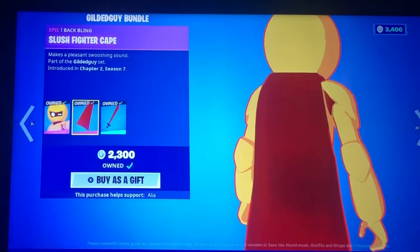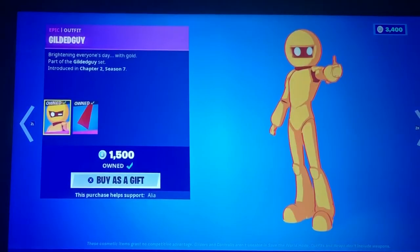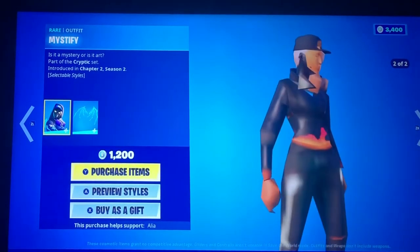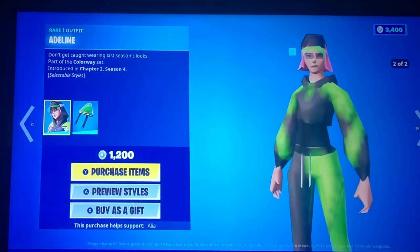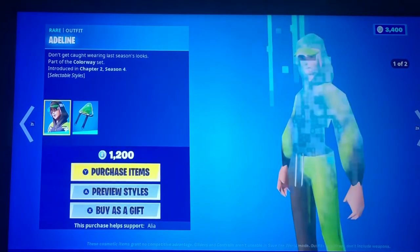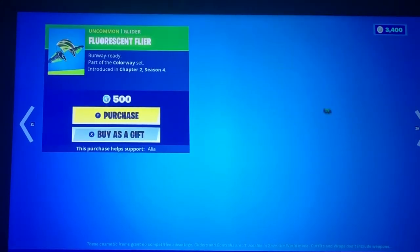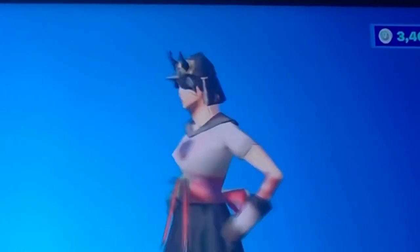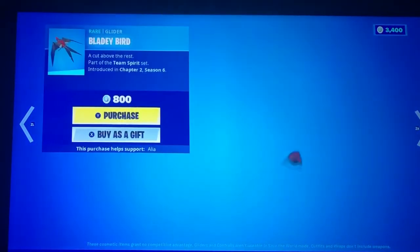We have the Gildeguy, we have the Slush Fighter Cape, and we have the Stilapen Smash Pack. On Featured, we have Cryptic. What the heck, man? Mystify, Enigma, Aedla — oh my gosh, she looks so bad. Cyclostics, Fluorescent Flyer. What is it doing? Fanatic with her distorted neck, and then Showdown. And Maniacs, and Blady Bird.